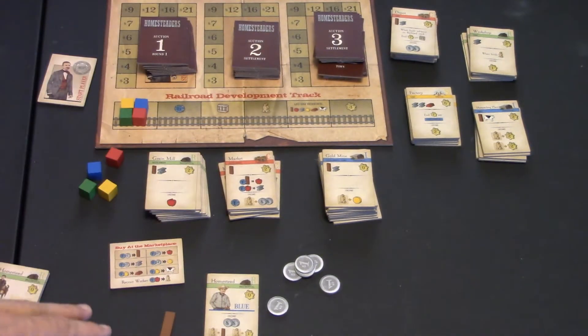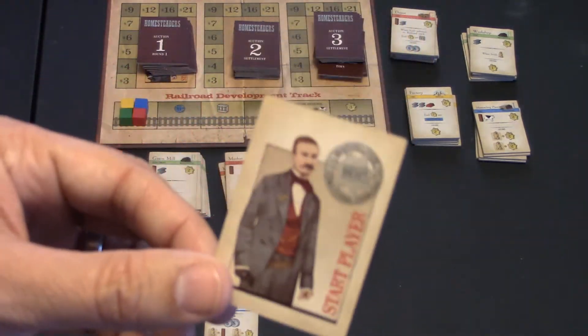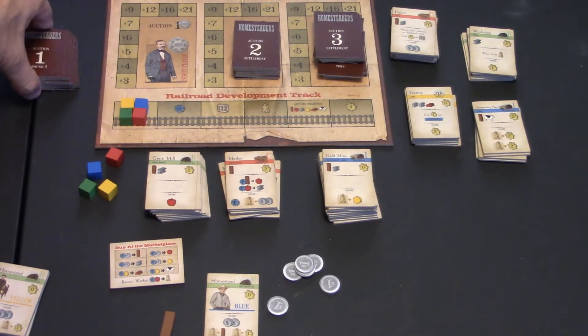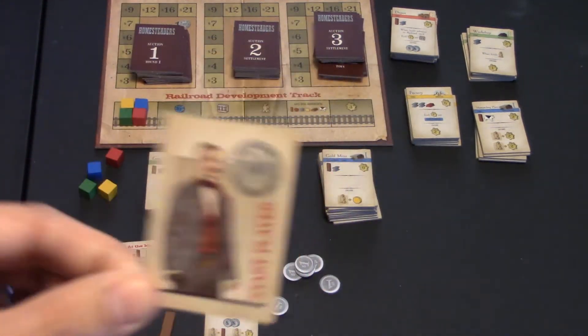After that is decided, we get to the meat of the game: the bidding. Starting with the start player — the start player passes to whoever wins the first auction. They even give you a little sheriff star to remind you that whoever wins auction number one will be start player for the next round.